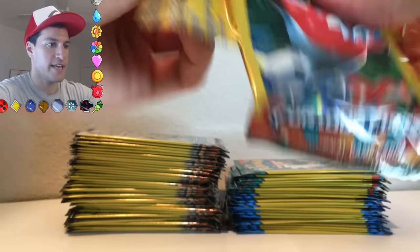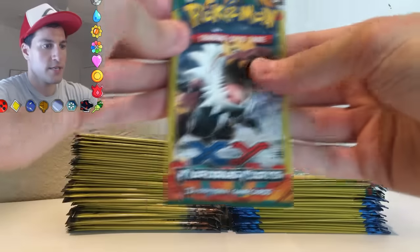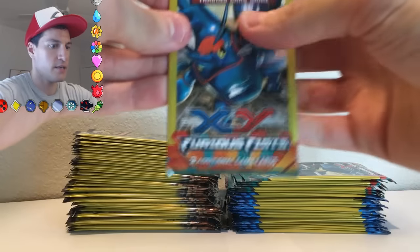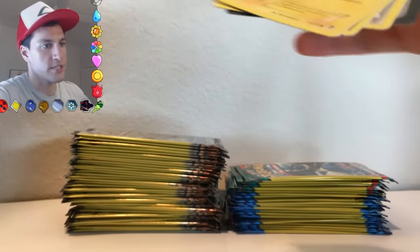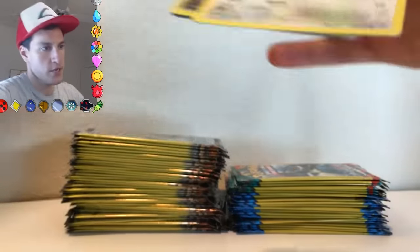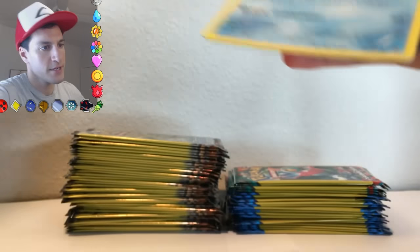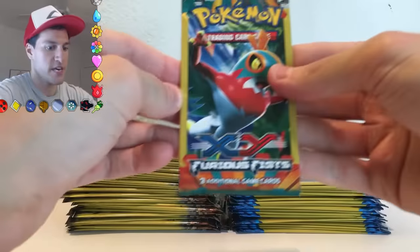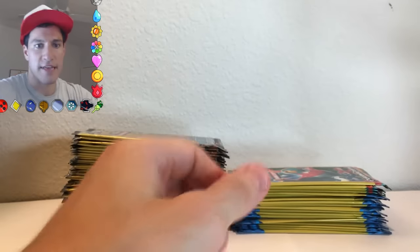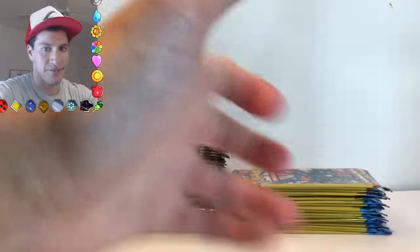I especially like it that Volcanion is dual type on one of the cards. Look at Magmar sliding down — it's pretty cool. I like dual types, they're pretty interesting. That Clefairy is very, very happy. Welcome to my $200 Dollar Tree booster pack opening! If you somehow skipped to this part or if you're watching in 2017, welcome back to 2016. Oh, Lickitung — actually I think I like Lickilicky. Lickilicky is a funny Pokemon.